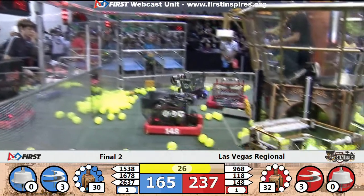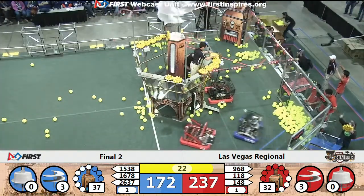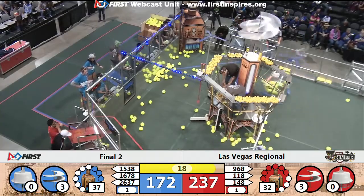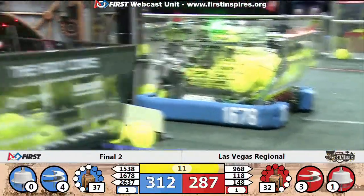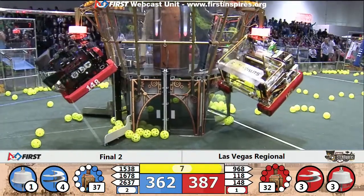Blue Alliance trying to do the same. It's now 31 to 32 KPA in favor of the Red Alliance. Looks like we're missing one, maybe two gears for the Blue Alliance to get that fourth rotor going. 15 seconds left to go. 148's up, 968's up — looks like we have four rotors going on the Blue Alliance! Blue at 312 to 378.